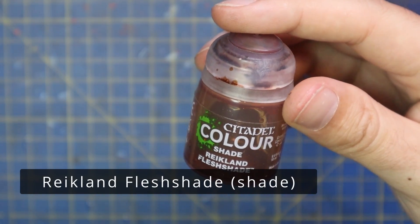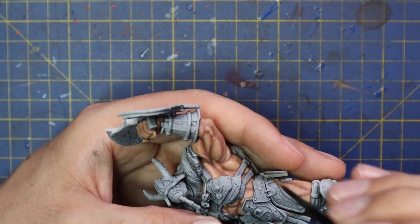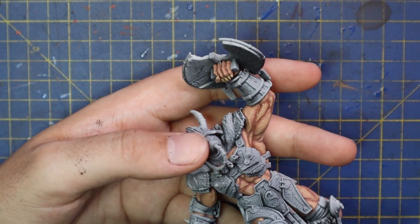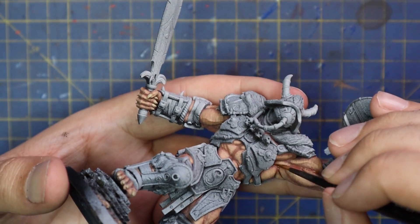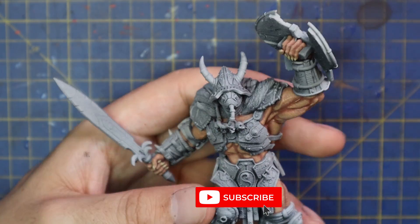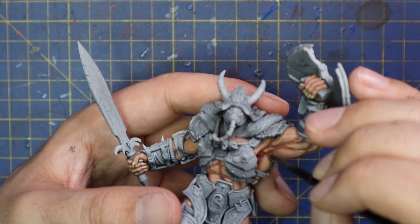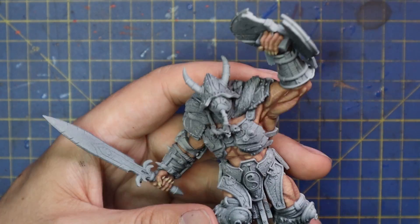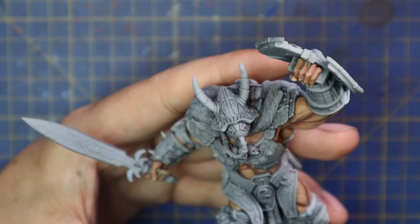This is the floating island syndrome that people are talking about — from this close when it's three inches away from the camera lens it doesn't look amazing, but when you take it away and look at it afterwards it does look really good. Here we're going into Rikland Flesh Shade, thinned down, and I'm painting this between the muscles. This is just going to soften up some of the transitions between the different skin tones. It's a very quick step — nothing crazy. If you overshoot or undershoot a little bit it's fine. You can also glaze this over the bottoms of arms and deep recesses to create more shadow.